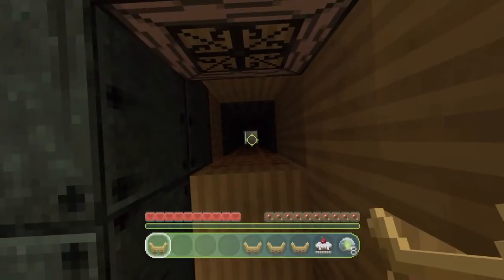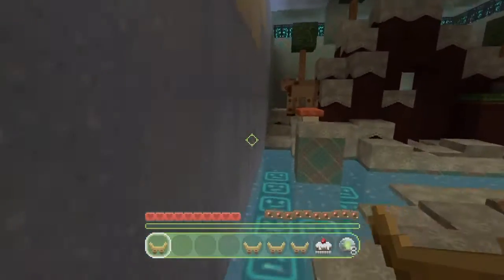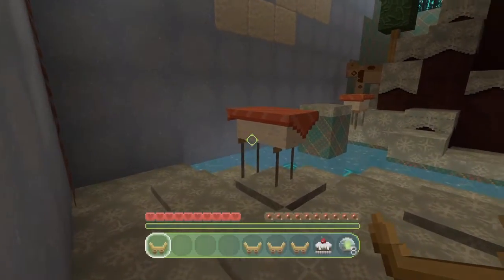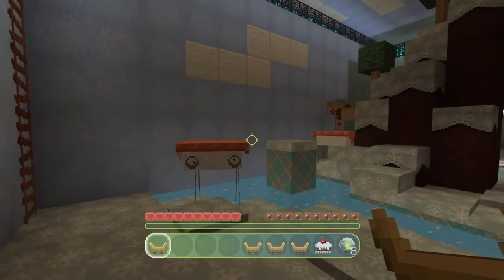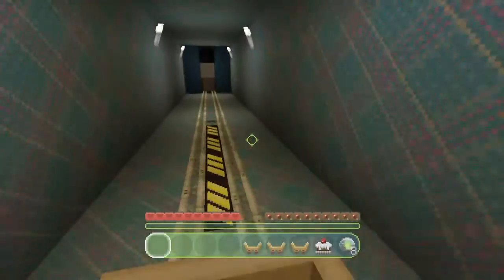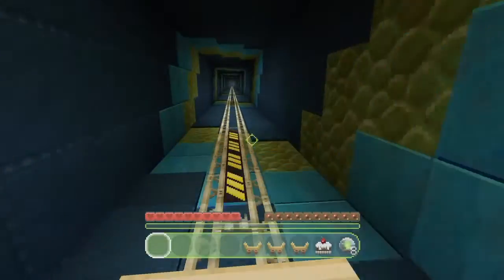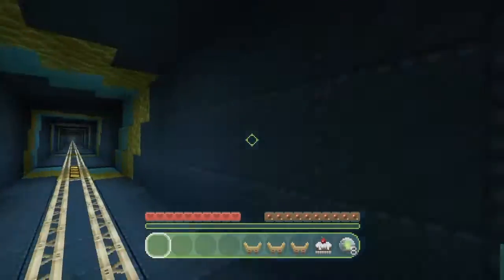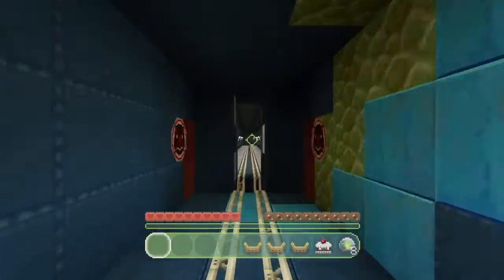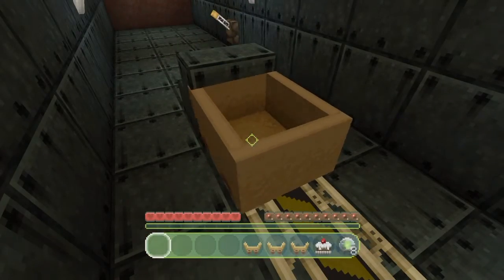The frozen tundra. Okay, well I will do the frozen tundra next. These are all probably like — whoa, what is that thing? What is that? It looks like a walking marshmallow. Oh, that's creepy. Ew! They all seem to be — whatever it's called. Minecarts. Go faster. Whee. Ah, that was weird.